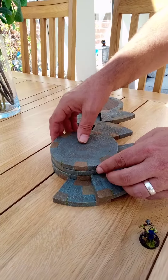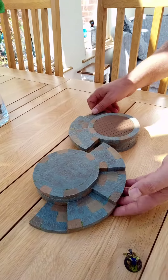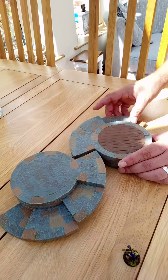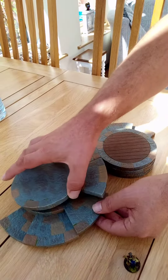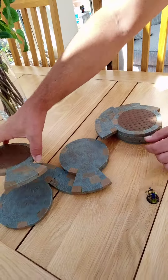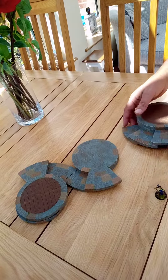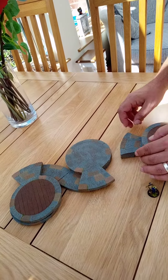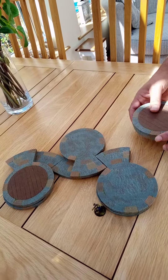You can actually split them all up and make two sections if you want to. Let's just rotate that one around a little bit like that. And then you can have another section coming off here — like so. You can even split it off further if you wanted to; you could have sort of a two and a two. There's lots and lots of possibilities with this. It's a very versatile piece.